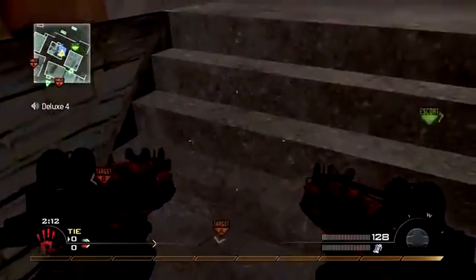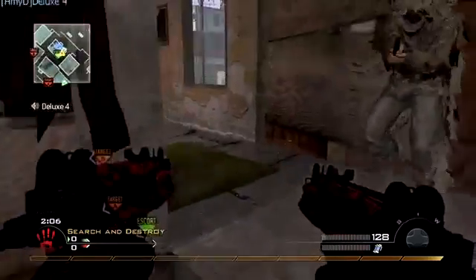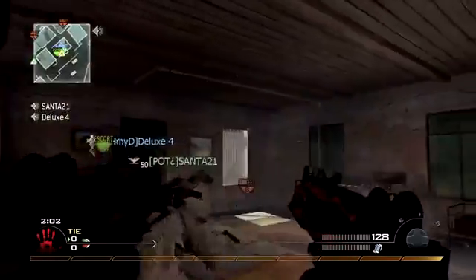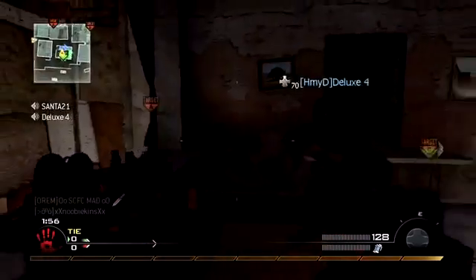If you notice, if you walk up the stairs, ladies and gentlemen, you will notice that they put this granite finish on these brand new stairs. Yes, they are wheelchair accessible, that is correct. And these new plywood walls that they put up just really set off the tone. If you shoot these windows right here, they will actually not break at all.